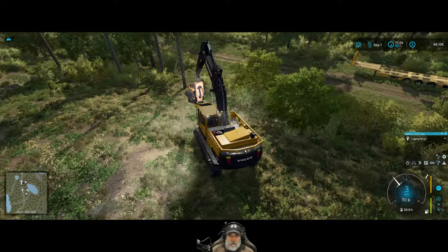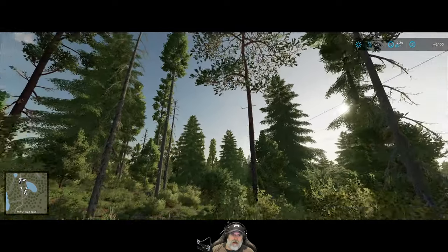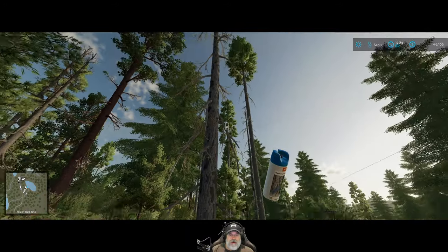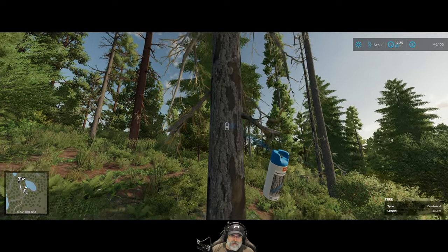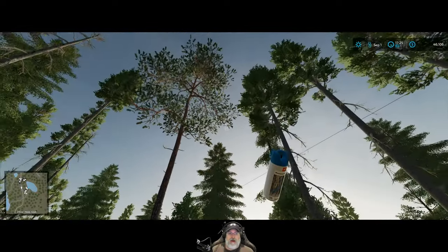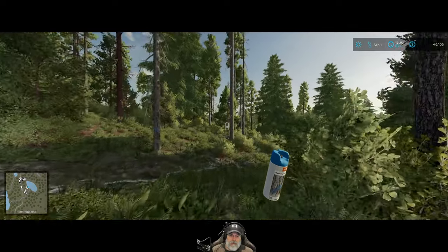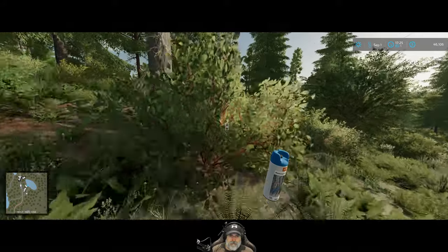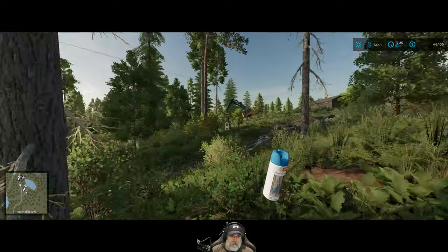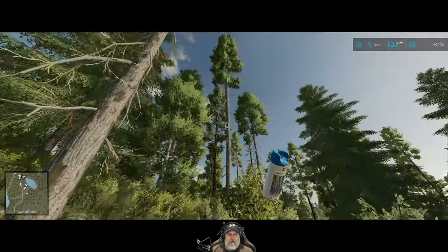I'm not going to mess with those little guys — I'll probably get them with the mulcher later. I'm going to use the spray paint to mark the dead trees, because when you're in the machine it's hard to tell which ones are dead. These lodge poles look like they're dead down at the bottom, so if I just mark them with an X I can tell right away it's a dead tree without getting out to look for foliage. These symbols actually mean something, but I've heard they're not consistent, so we're just going to use X to mean dead tree.